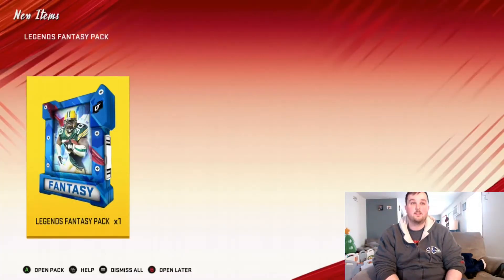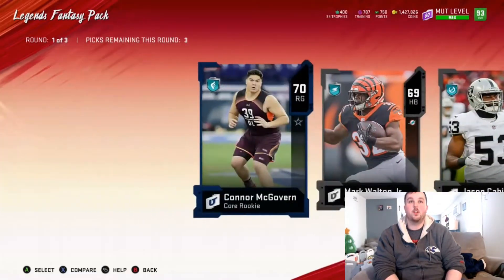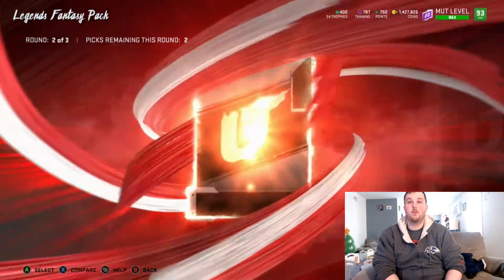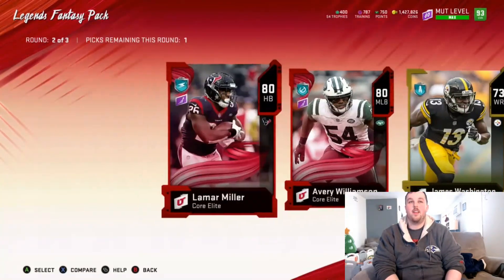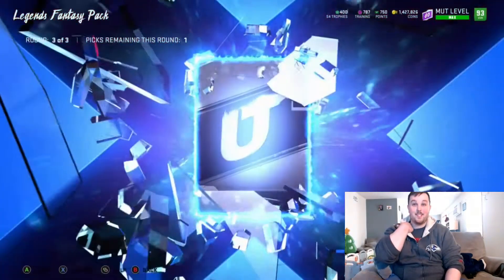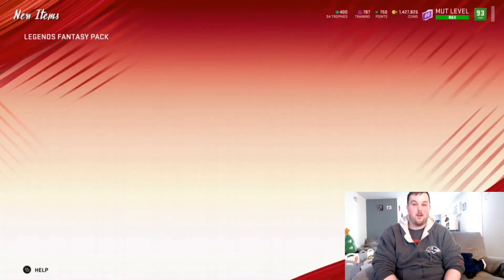Next pack — first round starting off with a gold, we'll take that and the higher silvers. Middle round we start off with an elite, two core elites, and a big X animation 88 Steve Young — we'll take that. Final round starting off with a team of the week 84 Sean Williams, a big X animation 88 Bruce Matthews, 88 Corey Dylan, and 84 Dallas Park. We're going to take the Corey Dylan since he's brand new — probably going for a little bit more.